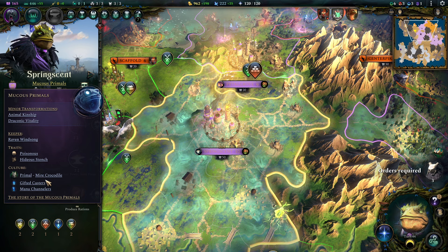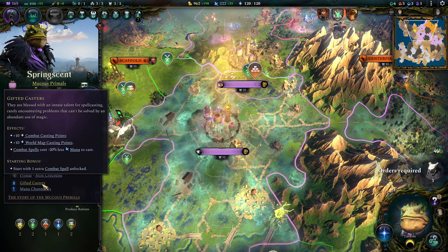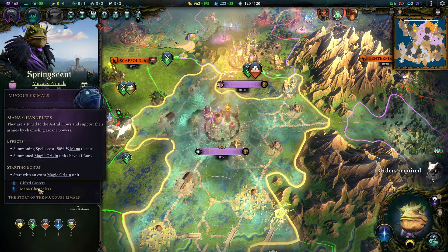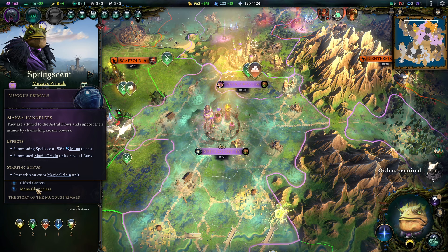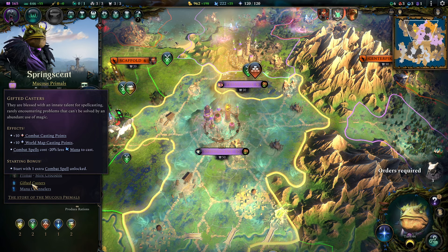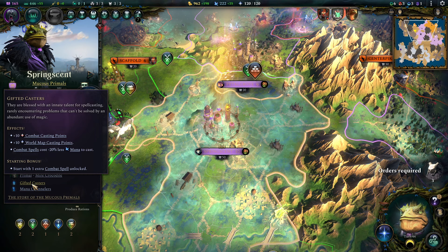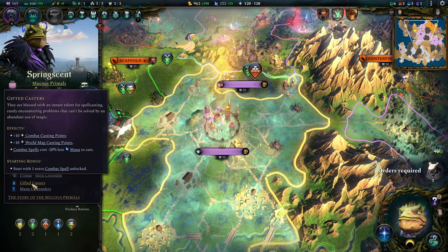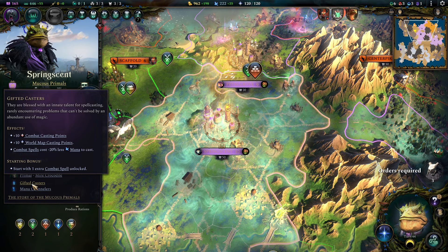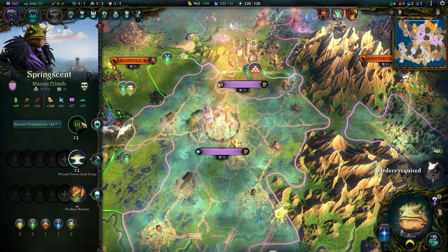For Culture Traits, we went for a combination I have to thank the comment section for bringing up: the combination of Gifted Casters and Mana Channelers is just beyond insane. We use Mana Channelers to make our summons cheaper — since the spell is very summon-focused, it is very good. Gifted Casters not only gives us more casting points, but also gives us the Crocodile Summoning Spell right from the get-go, and your Crocodile Summoning Spell will also be down to just 9 mana per usage, which is insanely cheap. That alone is a frame that carries you through the early game on its own.